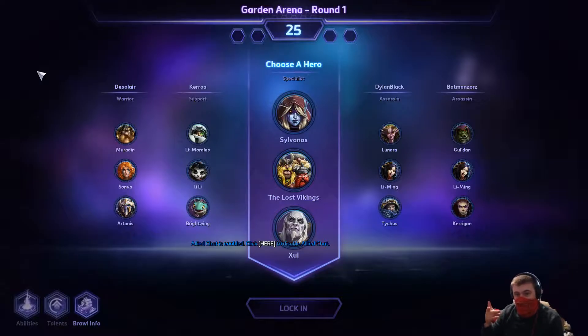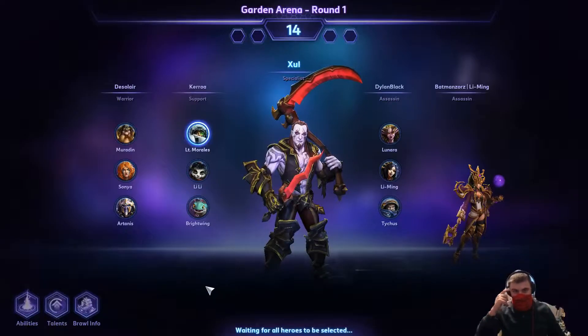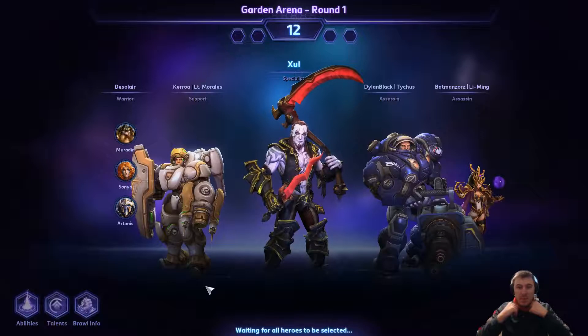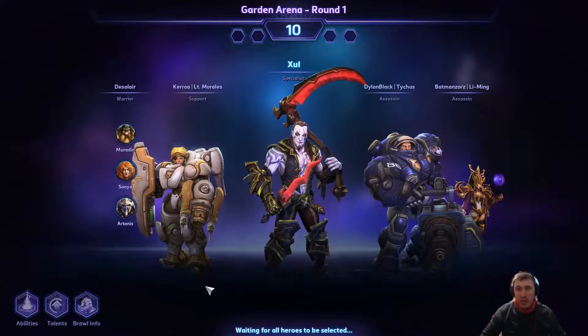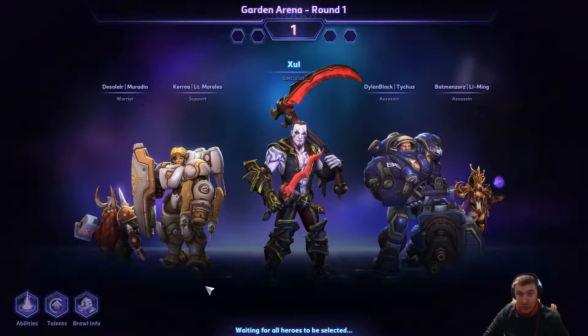Lost Vikings are out, definitively. Sylvanas would be okay, but we need somebody who can brawl — so that's Zul'jin. The biggest advantages are going to be the slow on his W, some really good poke with the Q, and that lockdown with the E. Especially if we've got Tychus shooting with us.